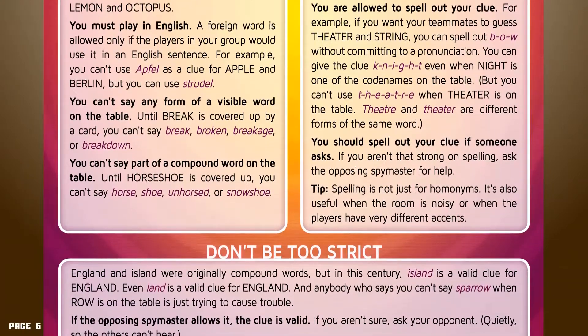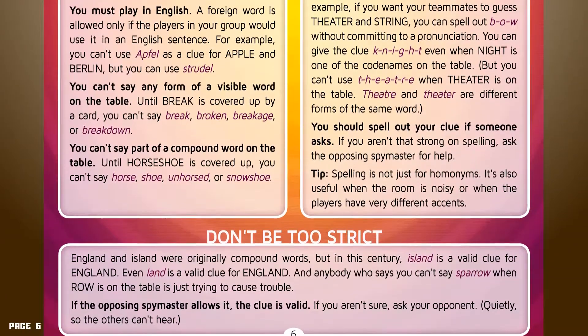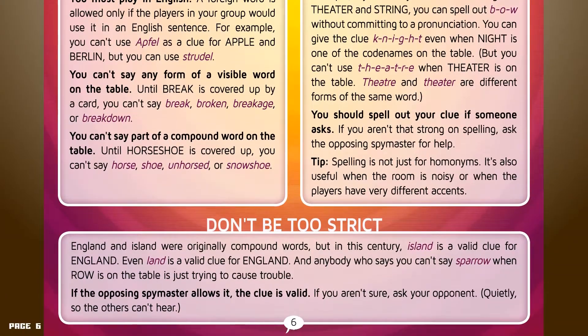Don't be too strict. England and Ireland were originally compound words, but "Ireland" is a valid clue for "England," and even "land" is a valid clue for "England." Anybody who says you can't say "sparrow" when "row" is on the table is just trying to cause trouble. If the opposing spymaster allows it, the clue is valid. If you aren't sure, ask your opponent quietly so that the others can't hear.